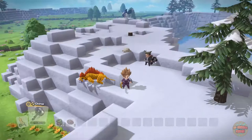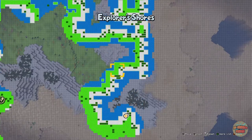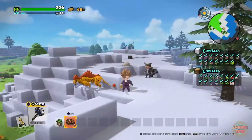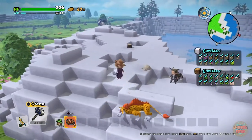You want to come over to Laguna Perfuma — it's just the Explorer Shores — and we are looking for that dude just in the distance: the Silver Pithicus.